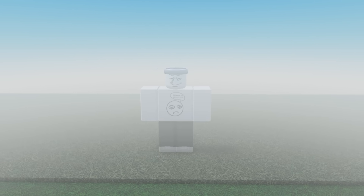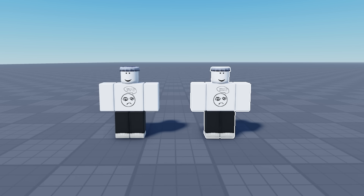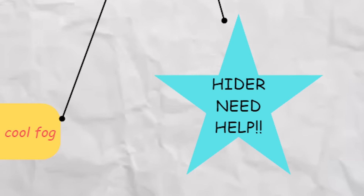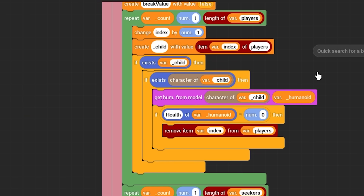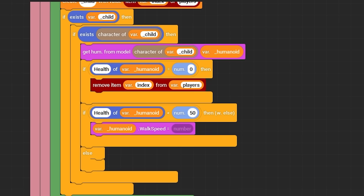To make the seekers have fog vision, I'll find an event that activates it for only them. I also put a red highlight so it's obvious who the seeker is. The last piece to complete this mode is the hider advantage: if you're under 50 health, you have increased speed, giving you a second chance against the seekers. In block code, I just constantly check if they're under that threshold in the game loop and change the speed accordingly.